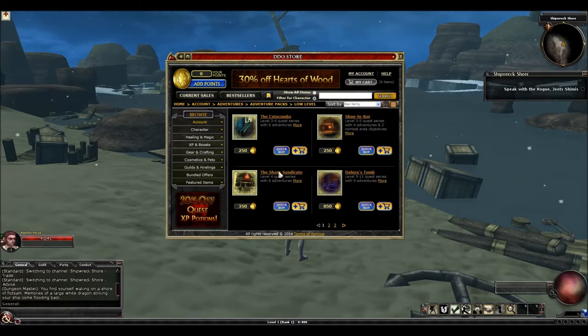Let's move to the Sharn Syndicate. The Sharn Syndicate is actually pretty well designed — it's a series of quests in the Marketplace that revolve around a gang of thieves that you have to stop. The quest design is actually pretty good, with a few interesting quests that have a different feel than some of the other low-level quests. But they're very short, there's really not any good loot from this pack, the XP is not that great, and it's not run very much. So I would not recommend you buy this one.